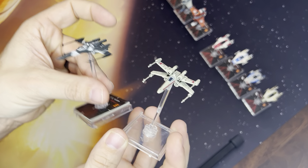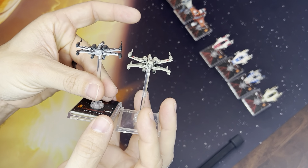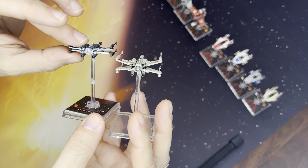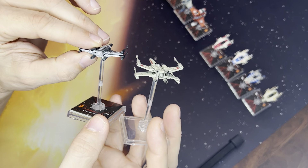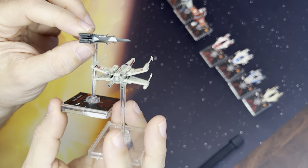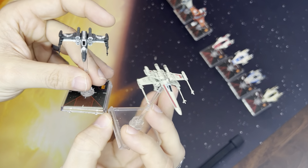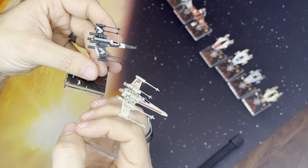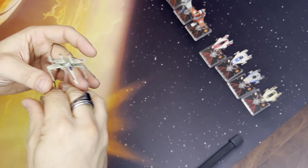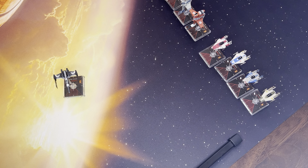Somebody told me a while ago, when these were released, that there was a way to pop open the back and to get these things to open a little bit more loosely. But I just didn't want to take the risk, especially since if I wanted to replace it I would have to buy the expansion that came with a second ship.